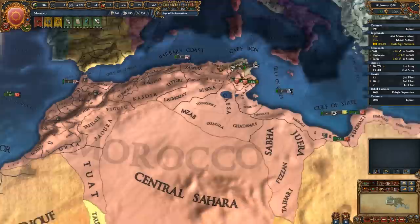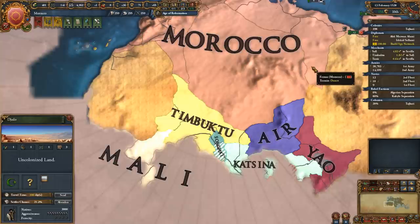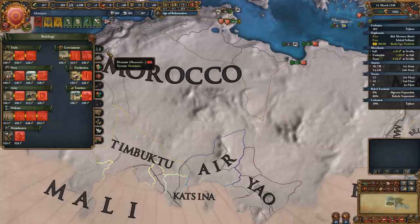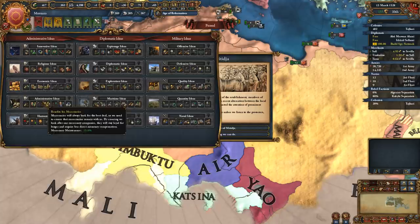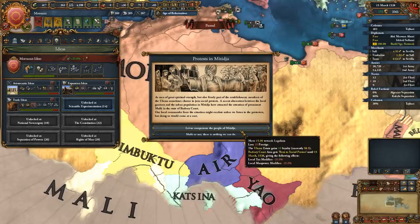We're just letting some manpower come back. We will eventually proceed down south - we're going to be attacking Timbuktu, who's allied with Air and Nupe. But we're not doing that yet because we're out of manpower and fighting in Africa is going to cost us some. My idea groups are aristocratic expansion and trade, and then eventually maybe exploration - though administrative would actually probably go a long way with core creation cost minus 25%.